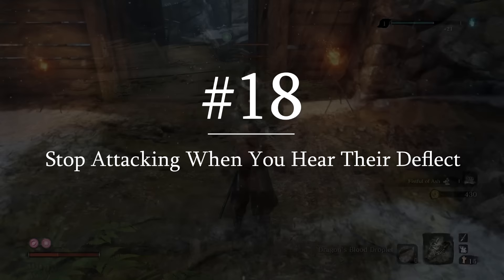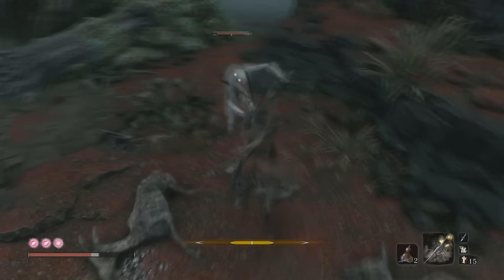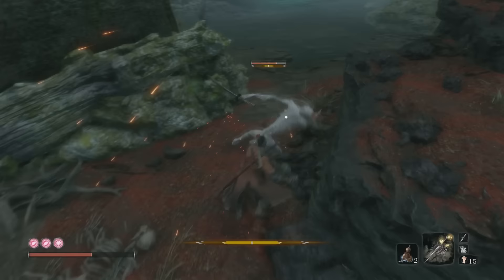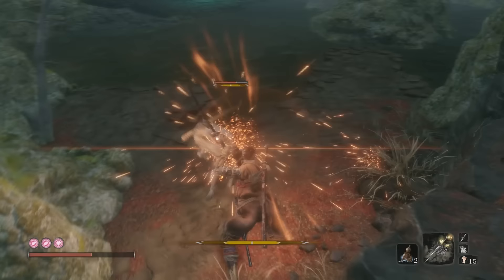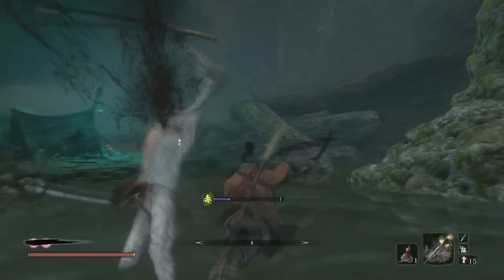Enemies can get perfect deflects as well. While they don't reduce your posture, they do affect the flow of your attacks, giving you a brief pause and putting you back to the first attack in your sequence. Enemies can use this pause to launch a combo of their own, so if you notice them starting their own combo, just let it happen and go on the defensive. Combat is now about trading offense and defense, and defense is just as big an opportunity as offense is.